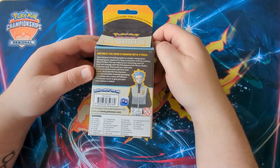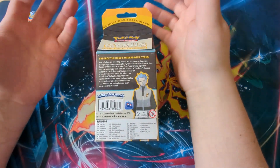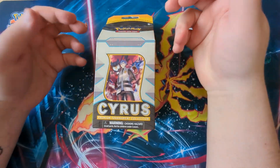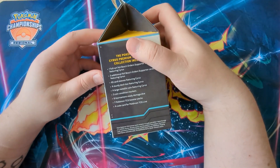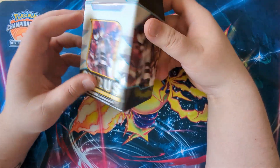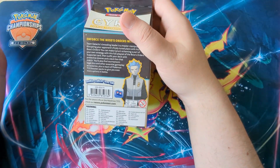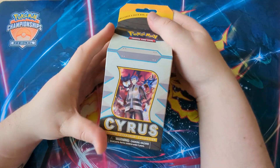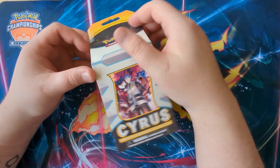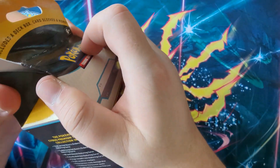Whether you're a competitive player or just a collector, this is a great product — around about 35 to 40 pounds. It comes with a full art Boss's Orders of Cyrus, some sleeves, a deck box, and a whole bunch of packs. It's pretty cool. I bought this and the Klara one so I could upgrade some of my decks and get some packs to open. So what better way to kick off a video than to open up some guaranteed full arts — let's go!